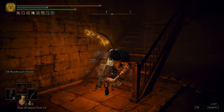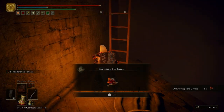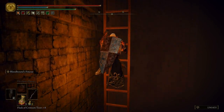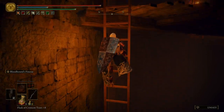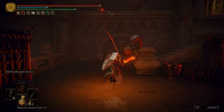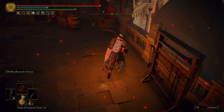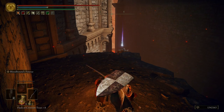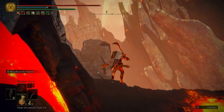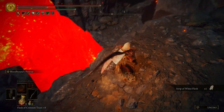Grab ourselves some Drawstring Fire Grease and then climb this ladder — and we have come full circle. Kill that guy, and then I'm going to backtrack for just a moment here. If we hop off this ledge, we can go ahead and get ourselves the Crimson Tear Scarab. Essentially it does the same thing as the other scarabs that you put on your head, except it will give you more HP back when you use a Crimson Flask — but you also take more damage.